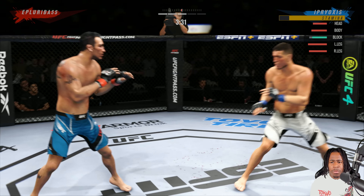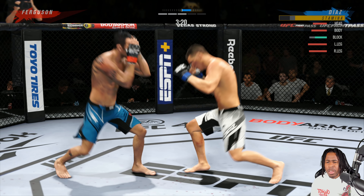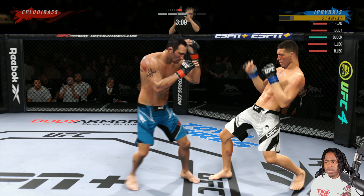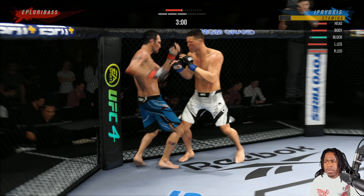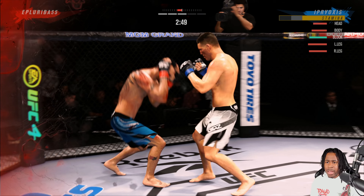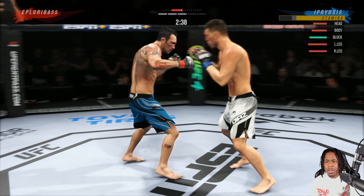Throw a hook up top because I figured he'd block low. We make him whiff that — we're not even going to punish him, we're going to give him a false sense of security, like okay, he can throw that and I didn't punish him. Boom, go to the body. He goes to my body — yep, go top. I'm Nick Diaz bro, this is what I do.